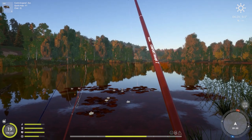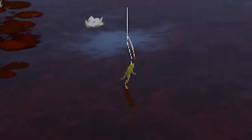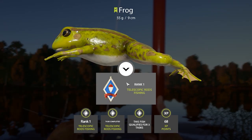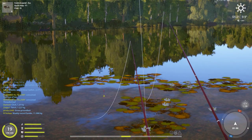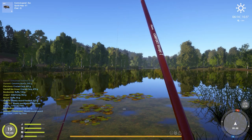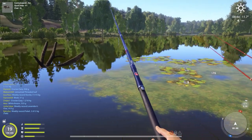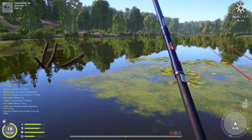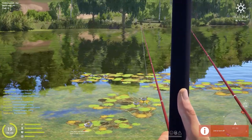Frogs go absolutely crazy when they bite — it feels like your rod is going to be yanked out of the water. The first frog I managed to get was 55 grams, then I got this behemoth of 118 grams which wasn't too far from the trophy. The rest of my trip was snag after snag so I lost a lot of hooks in just one day of frog fishing.